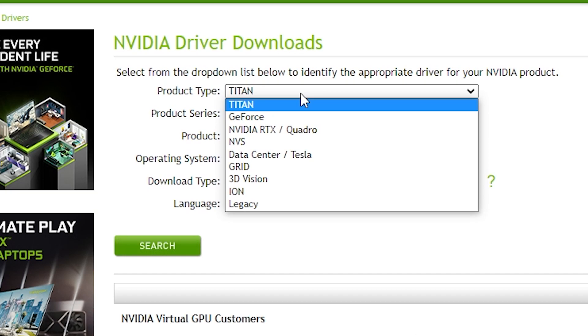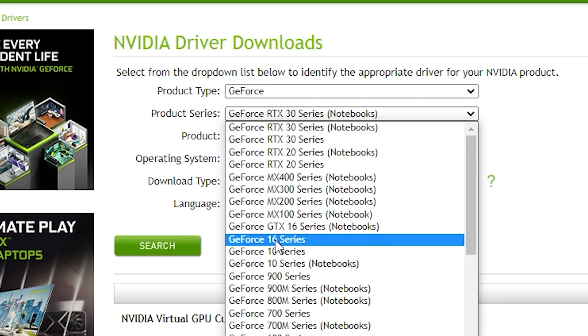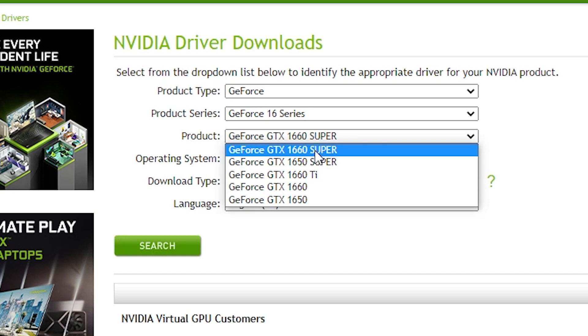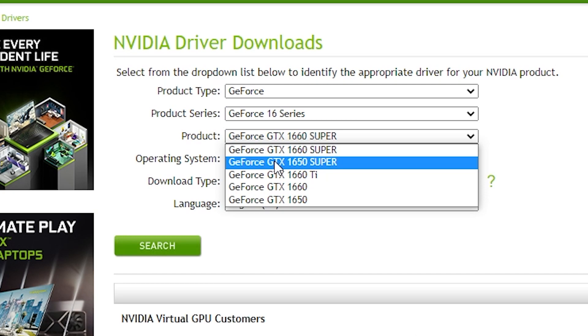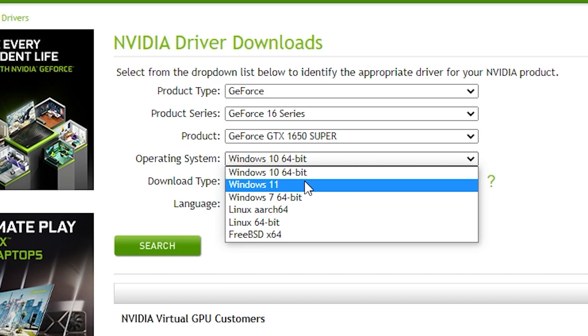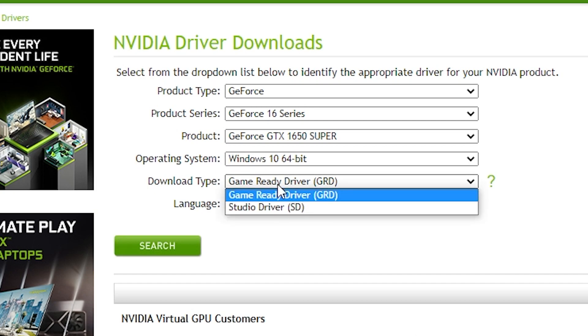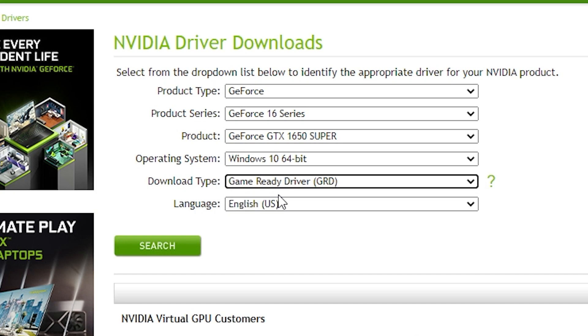Once on the website, select the driver for your GPU model. For example, I have the GeForce GTX 1650 Super, so I select the GeForce product type, the 16 series, and then the GTX 1650 Super. Select your operating system — I have Windows 10 64-bit. For download type, select 'Game Ready Driver' for the best gaming performance. Then click Search and download the driver.